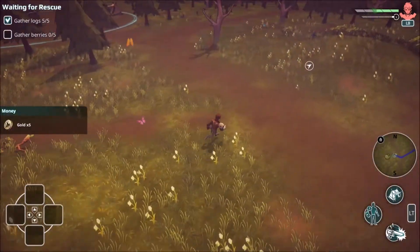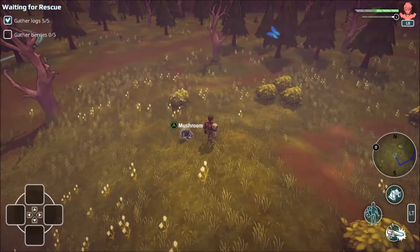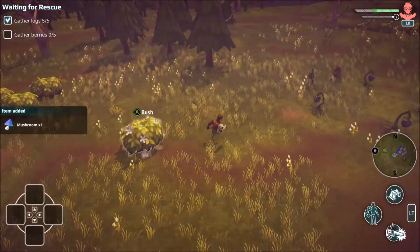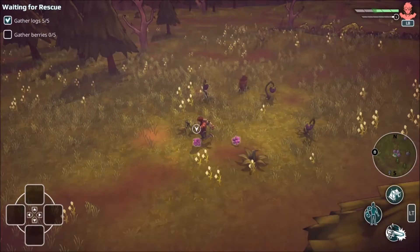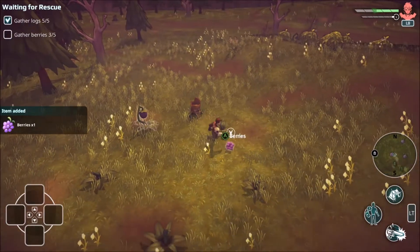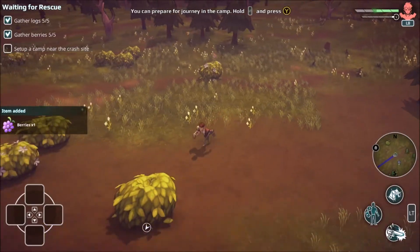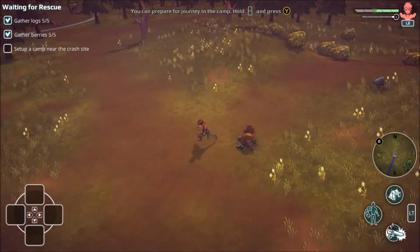Let's find ourselves some berries. Mushroom — I'll take some mushrooms, they'll come in handy. These have got to be berries, yep. How many we've got to get? Five. Sweet. And now we've got to set up camp near the crash site. I'm liking the blue lines on the mini-map showing you where to go — I think I'd get a little bit lost without it.